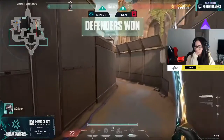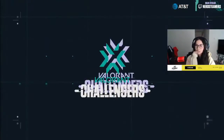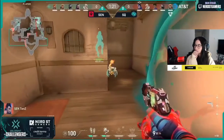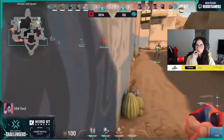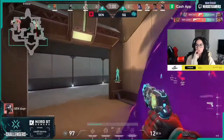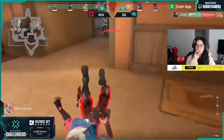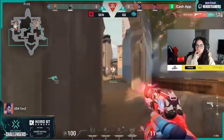Yeah, a really huge opener from both sides. Sentinels — you saw the idea to sell a fake to that A-side, the wall goes up, Shazam and TenZ make huge contact plays. TenZ can feel any danger as soon as his team has walked up long — he makes that checkpoint. That is the effectiveness of Yoru.